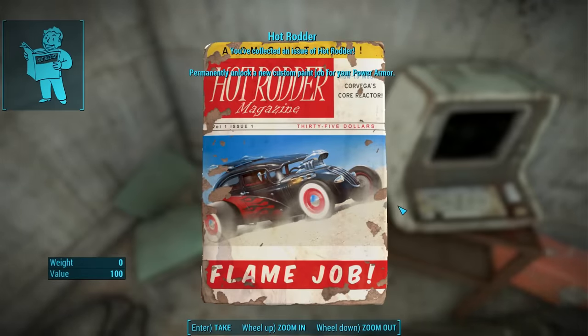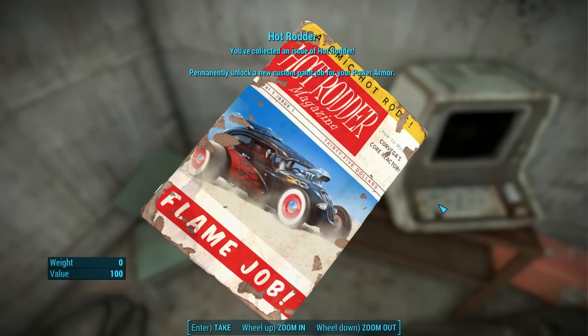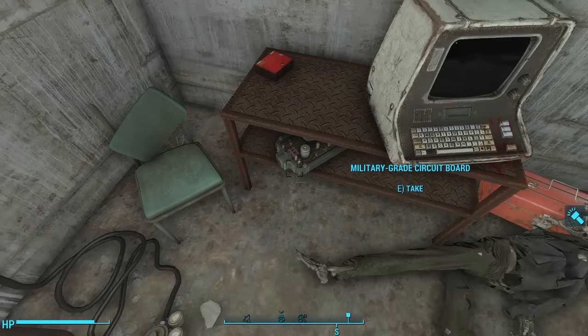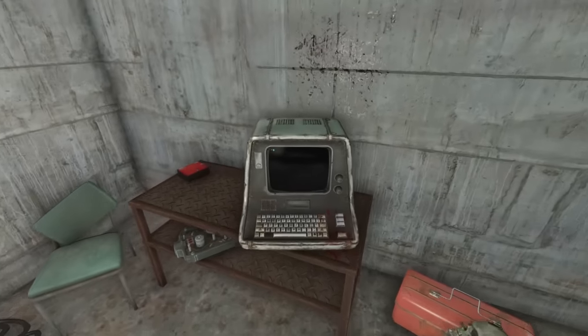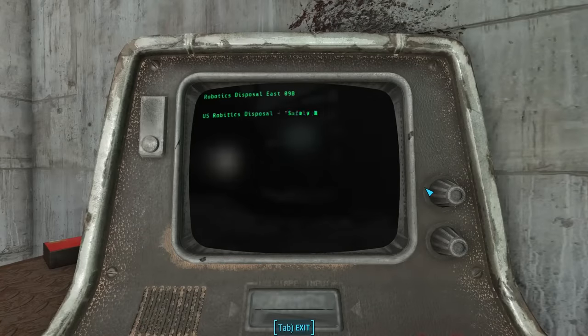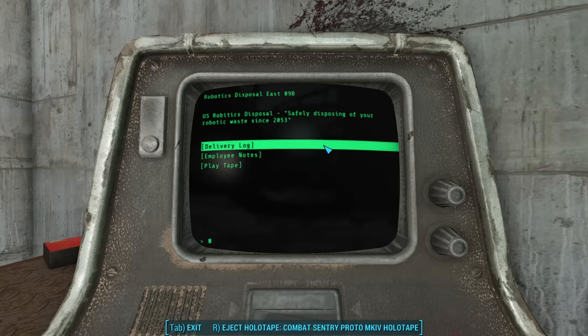The magazine gives us the ability to paint the flame paint job on power armor, and this paint job will work on every suit of power armor. Right next to the magazine is a terminal: Robotics Disposal East 09B, U.S. Robotics Disposal — safely disposing of your robotic waste since 2053. There are three sections here, the first being the delivery log.